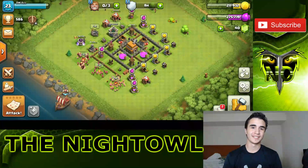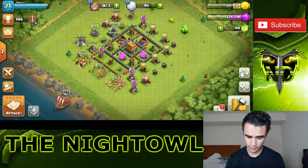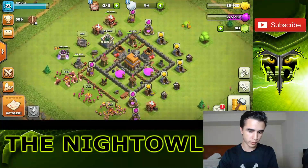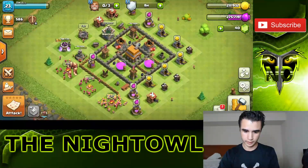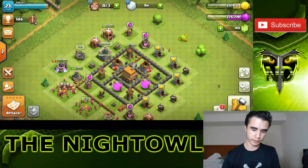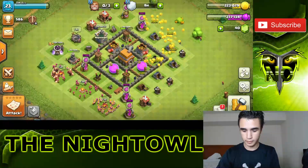Welcome back to the channel and the series where we're walking through Town Hall 5. Not a big jump from the last episode — the barbarians are going up, the laboratory was upgraded, the spell factory was done, the wizard tower is going up, and the archer towers and a barracks are going up. So I'm unlocking the wizards, doing one of my archer towers, doing the wizard towers, and upgrading my barbarians.